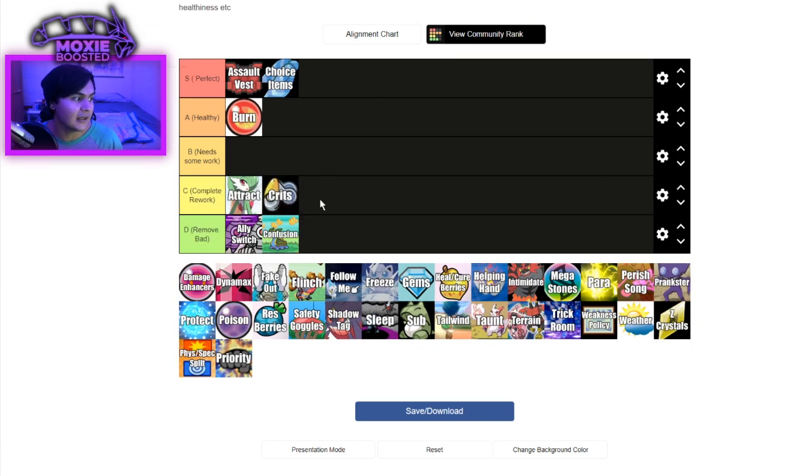Crits. I think these need a complete rework. I think crits are fine in concept, but I don't like random crits. We already have a mechanic in the game where you can increase your crit chance — at plus one it's like a 12% chance to crit, plus two it's a 50% chance to crit, plus three it's guaranteed crits. I feel as though we can do something with that to rework crits where it's not completely random.